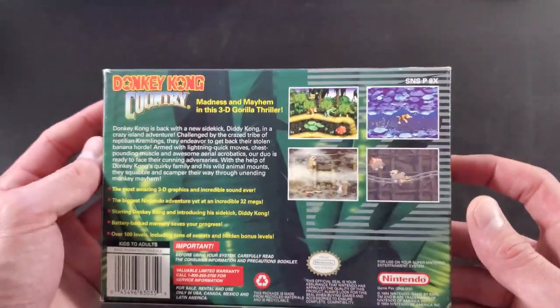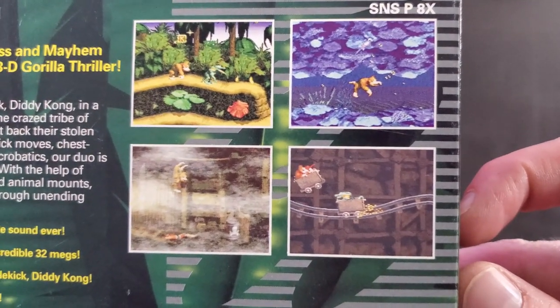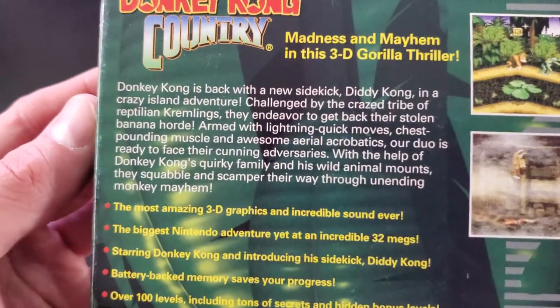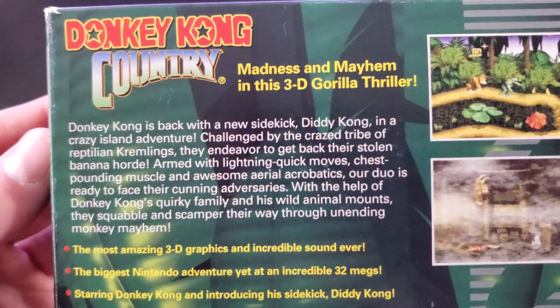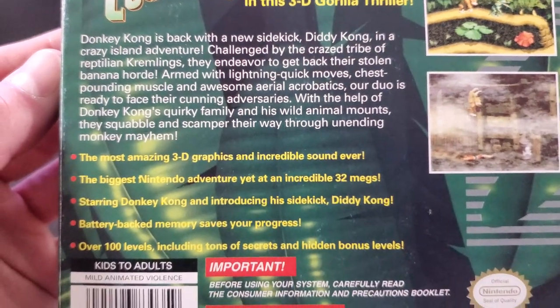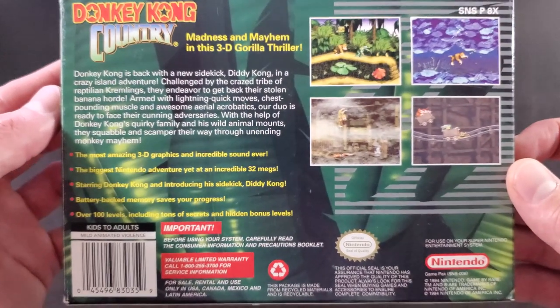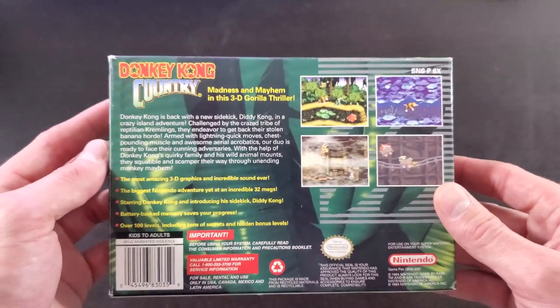Top side has just a logo, nothing too special. Let's check out the back — some screenshots, and here's the description: it's called a '3D gorilla thriller.' Wowzers, sounds amazing. The cherry on top is the two-player mode — you can take turns and sit down with a friend and have a lot of fun with this game.